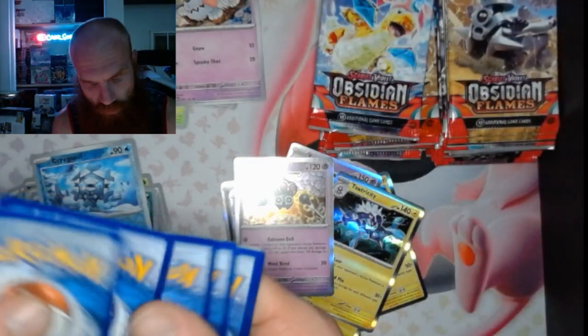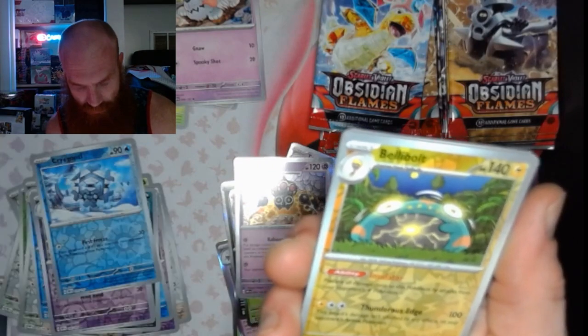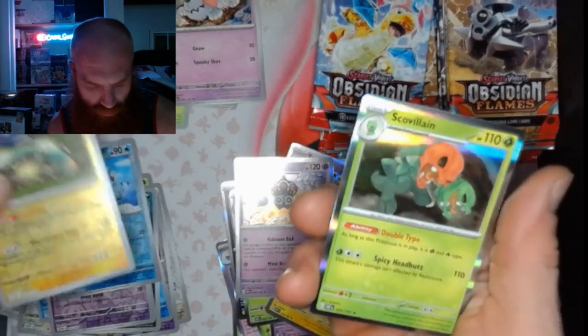Pack 22: got something shiny there — got a Rhyhorn and a Bellibolt and a Scovillain. Nothing crazy like I thought, but that's okay.